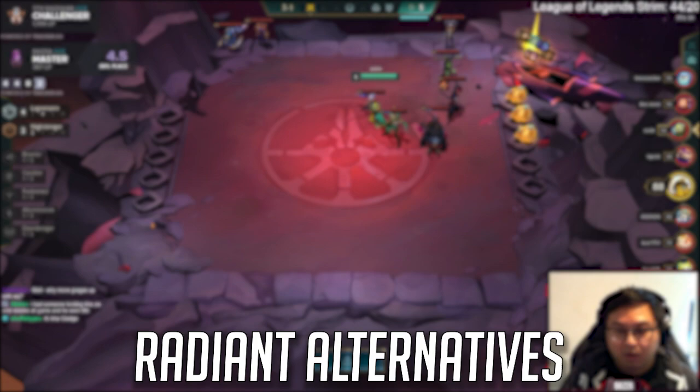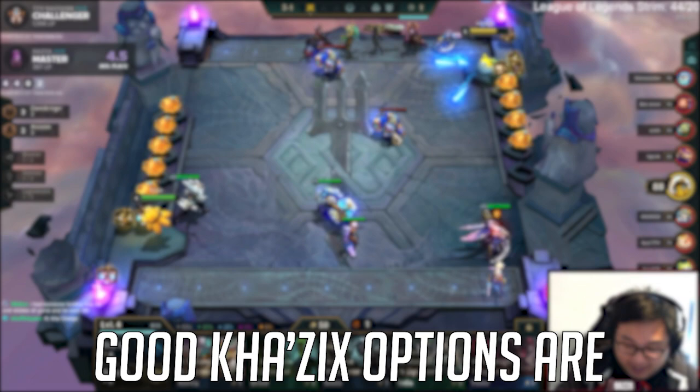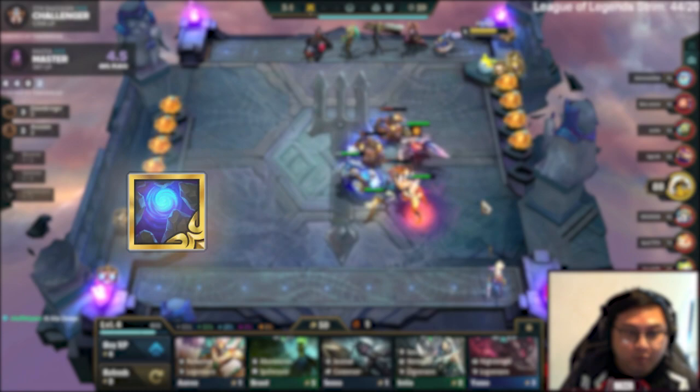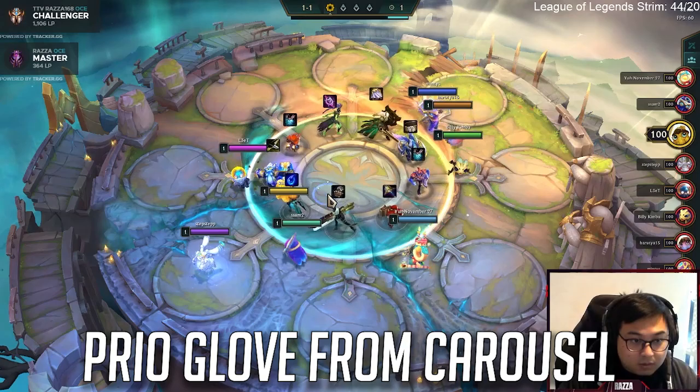Most of the items mentioned so far are replaceable with their Radiant alternatives — just try to take what you're missing. In general, you should always aim to build only 2 Kha'Zix items and then try to take a third from the Radiant Armoury. Good Kha'Zix options are Radiant Quicksilver, Radiant Rapid Fire Cannon, Radiant Guardian Angel, and Radiant Frozen Heart. Other acceptable items include Radiant Blue Buff, Radiant Shojin, Radiant Titan's Resolve, Radiant Banshee's Claw, and Radiant Shroud.